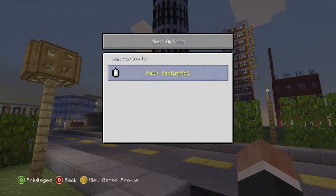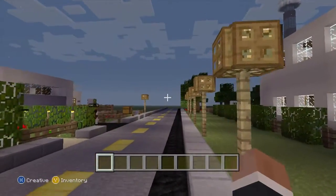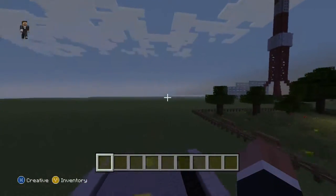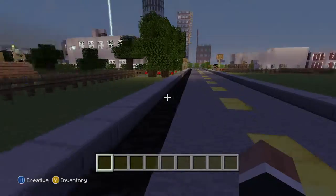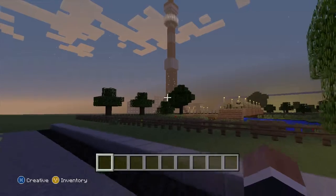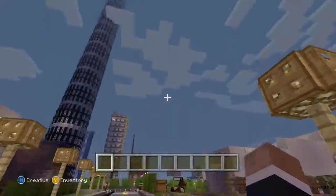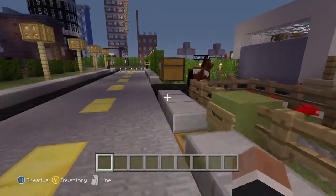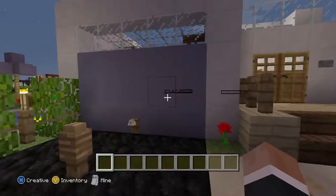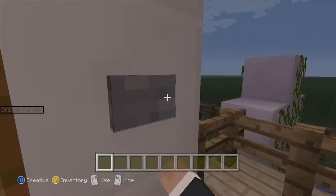We're gonna start right here. It's always quiet at this time, and usually I'd have my sister with me. This is her house in the free build area. The names of her pets are hilarious.